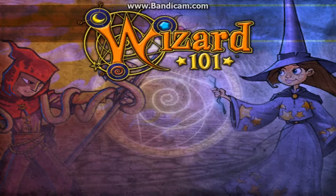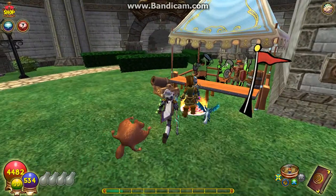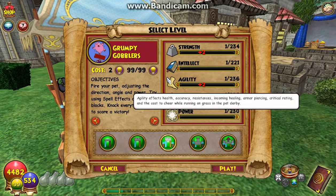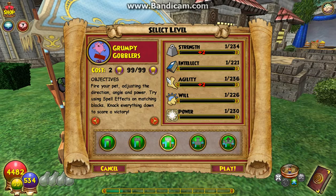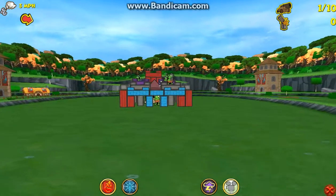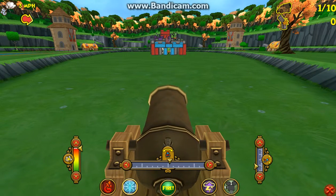The pet training game I like to do is Grumpy Gobblers — I enjoy shooting my pet out of a cannon, it's just fun. I always do the Stronghold map for the agility and strength because I like the damage stats. The way the scoring works: you start at zero, and every 100,000 points — so 100K, 200K, 300K, etc. — you earn that many bonus points. At the end of training, if you score 400,000 you'll get plus four, and then you get to feed your pet.